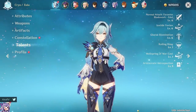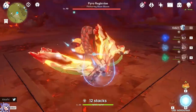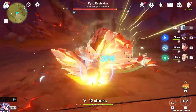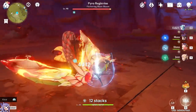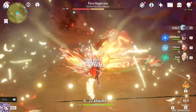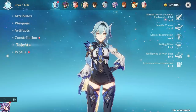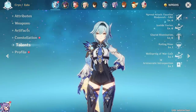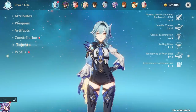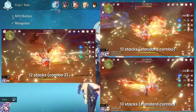The next combo is hold E first, then two sequences of N4 with dash cancel between: E, Q, hold E, N4, dash, N3 to N4. It's a consistent 12 to 13 stacks if you can connect the fourth hit. This was the combo floating around before the standard became standard. It increases all your normal damage because hold E is first, but has less Q damage. The normal damage ends up about the same — you can see on the Pyro Regisvine's health that they're comparable.